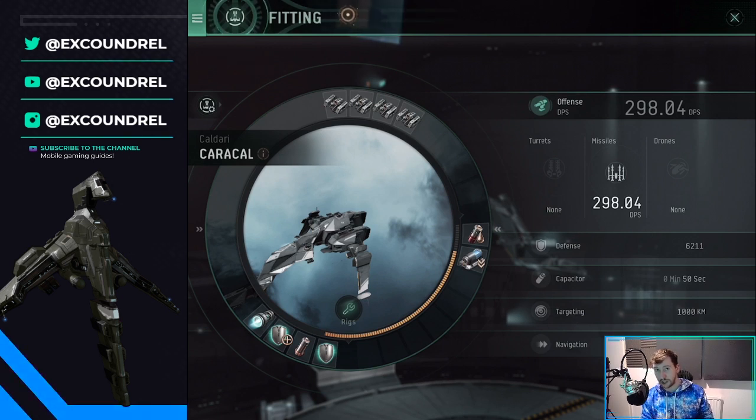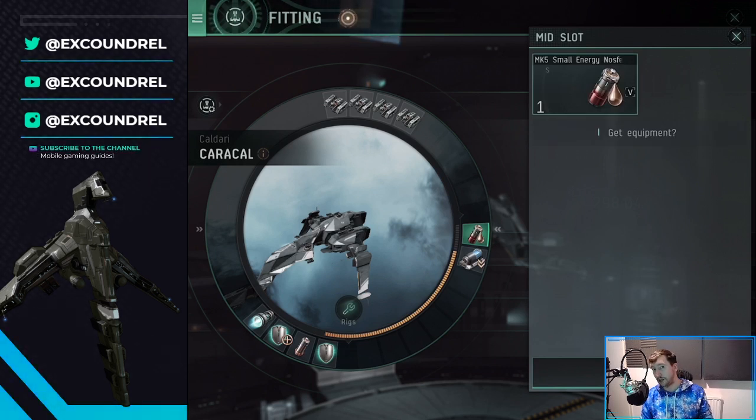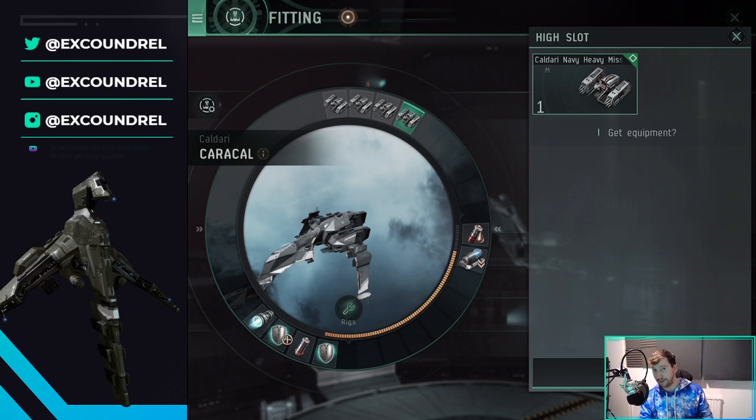There are only a couple more things I want to change with my Caracal. The main one right now is getting rid of the small Energy Nosferatu and getting a bigger one, because Energy Nosferatus are incredibly good for PVE ratting. I'm running four Caldari Navy heavy missiles — I would recommend getting the best possible. The Undertaker or Navy heavy missiles are the best. Range is the most important here; you can use lower DPS heavy missiles if you want, but it will just take longer to kill things and your efficiency will be slightly worse.